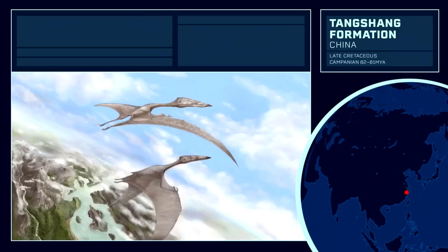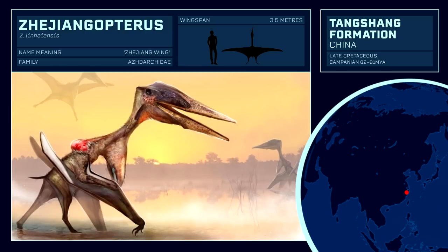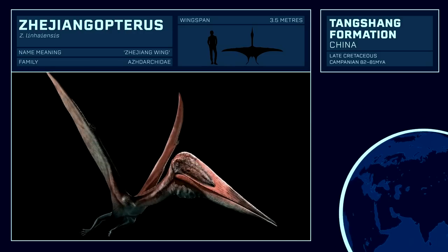The final site with our final pterosaur is the Tangshan Formation, yielding Zhejianopterus, arguably the most famous pterosaur from China, and the most complete Azhdarchid found in the world. Despite this, it is much smaller than the typical giants from this family, but it is featured in Jurassic World the Game.